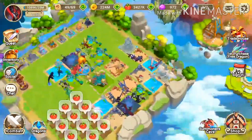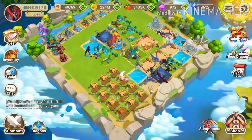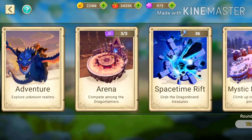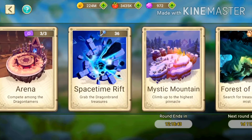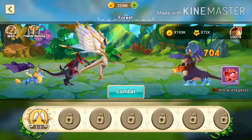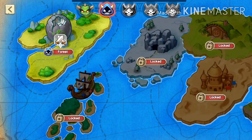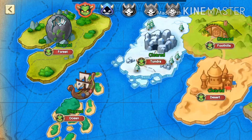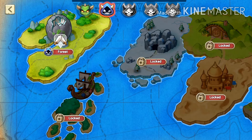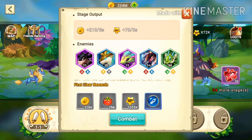Now, where can you use your dragons and why level them up? Go to Combat — you have Adventure, Arena, Space Time Rift, Mystic Mountain, and Forest of Spirits. The Adventure mode is like every other game's adventure mode. I've already cleared the normal mode, and there's also hard mode and master mode as the final difficulty.